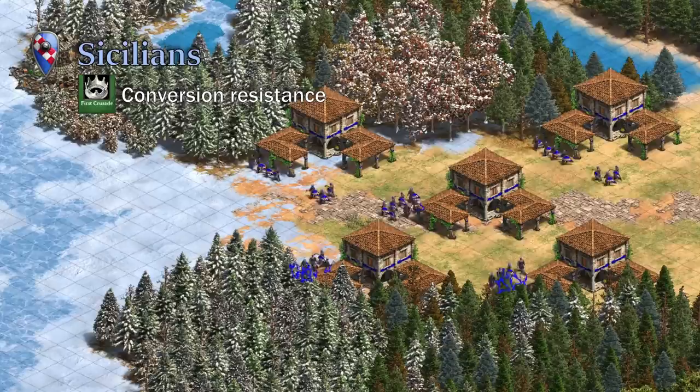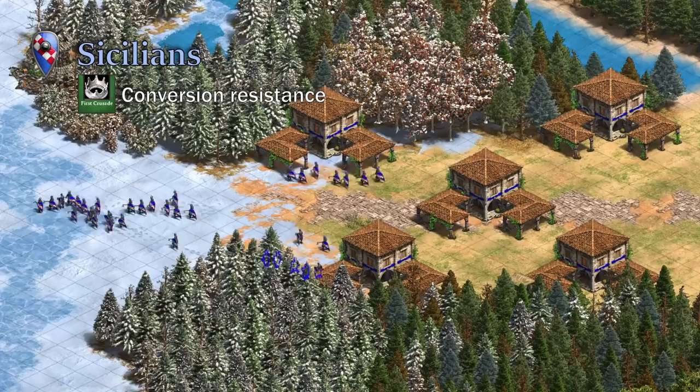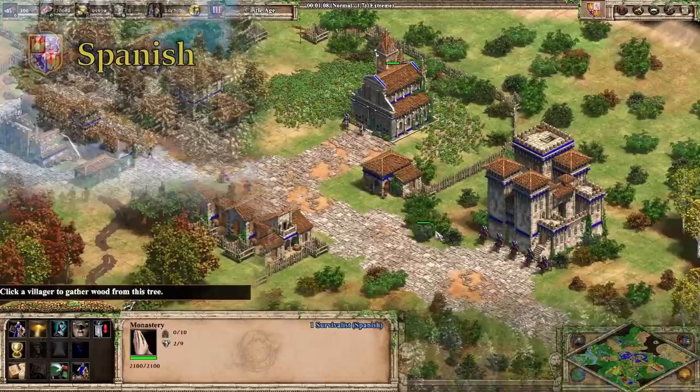Sicilians don't have any monk bonuses and their monks aren't that great, but their Castle Age unique tech, First Crusade, has a similar effect to Faith. In addition to spawning 7 Sergeants from each Town Centre up to 5 Town Centres, it gives all units conversion resistance.